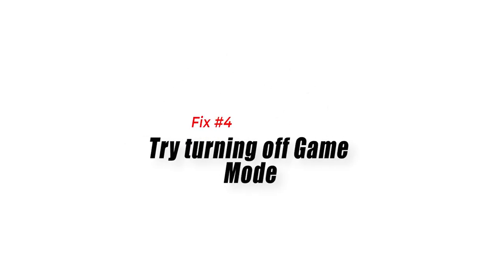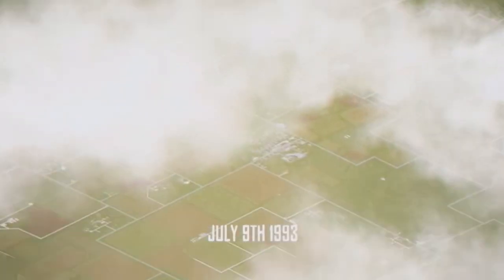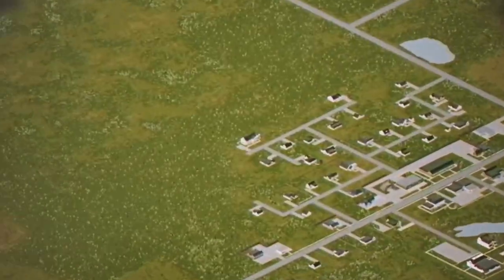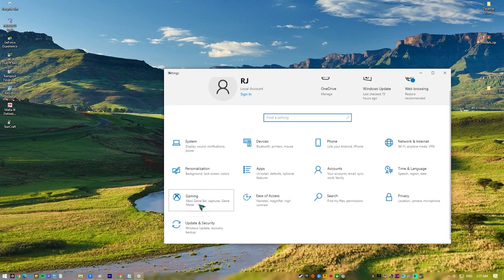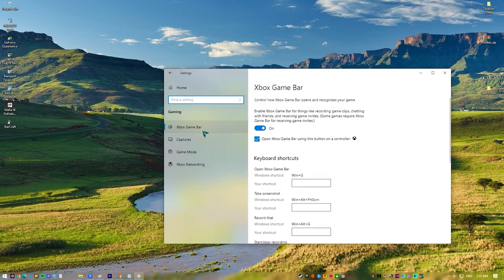Fix number four: try turning off game mode. Game mode is a feature found on Windows 10 and Windows 11 that prioritizes your game by turning off background activity. This in effect will allow the game to use more of your CPU and GPU resources, which should optimize your gameplay.